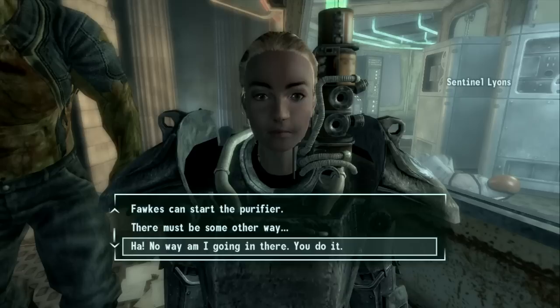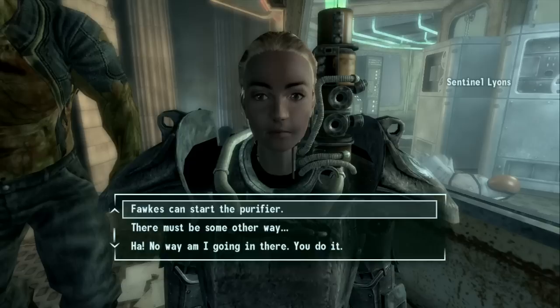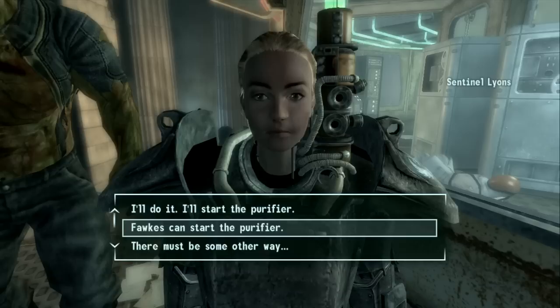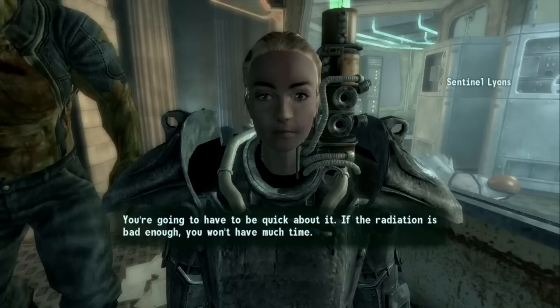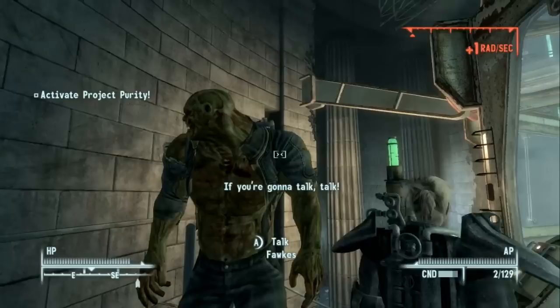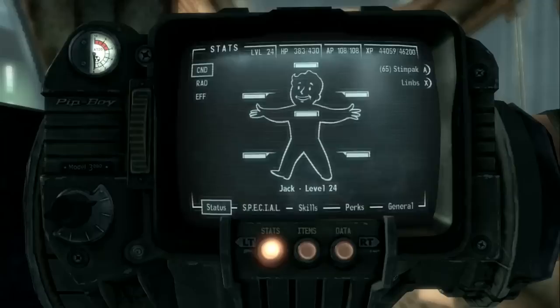You can send Sarah Lyons and she'll agree because she's heroic. The Fawkes option may only appear with Broken Steel installed. Rather than risk Fawkes, I'm going to do what Jack would do: "I'll do it — I'll start the purifier." Rothschild: "You're going to have to be quick — if the radiation is bad enough you won't have much time. I won't forget what you've done here. No one will." Sarah sends us off. All right guys — it's been a pleasure.